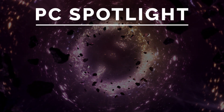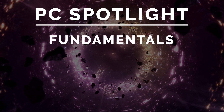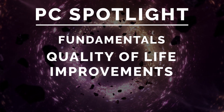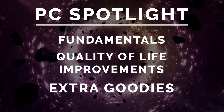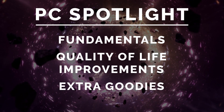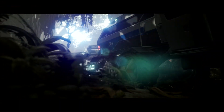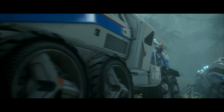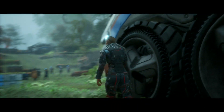Here are the topics we'll be covering in order. Fundamentals - the bare necessities such as system requirements and graphic settings. Quality of life improvements - the things that will generally enhance your playing experience. And extra goodies - aspects that may enhance your enjoyment beyond the game based on the hardware or software you own. We've added time codes to the description below to make it easier to skip to the sections you want to watch.